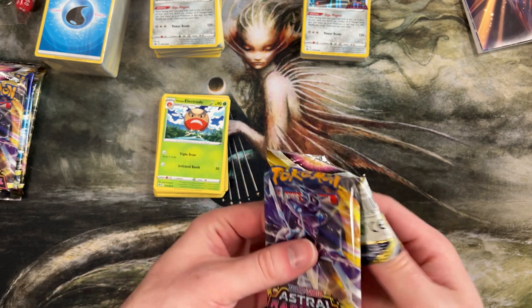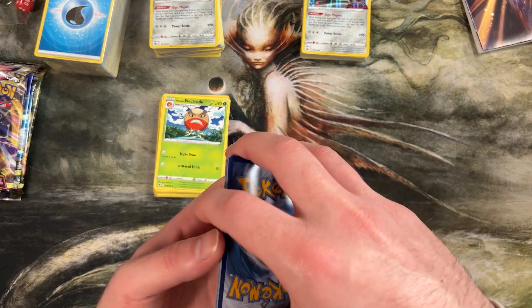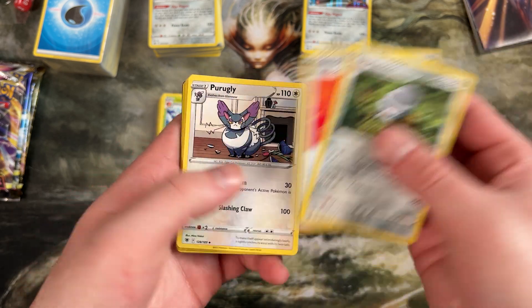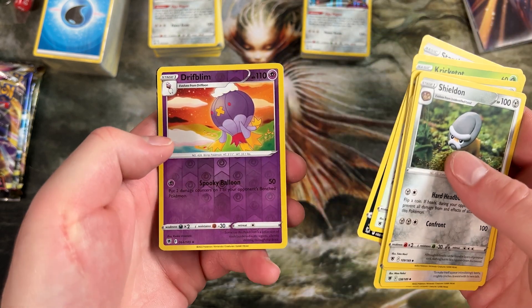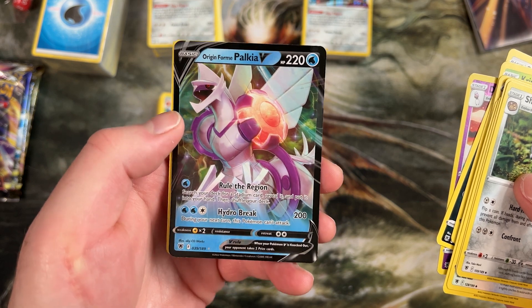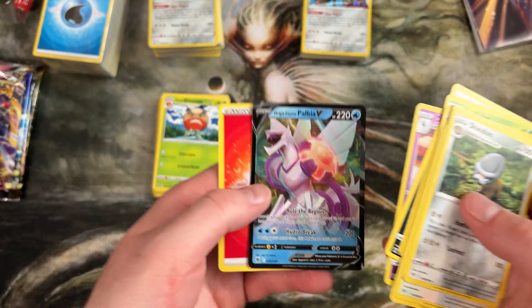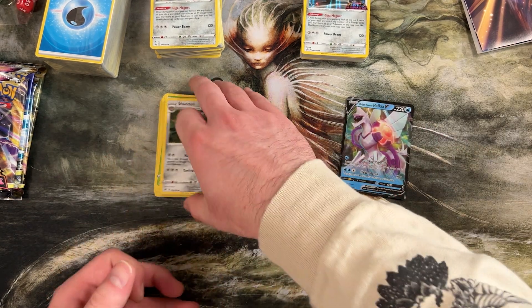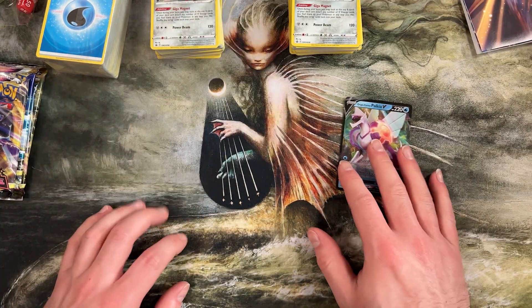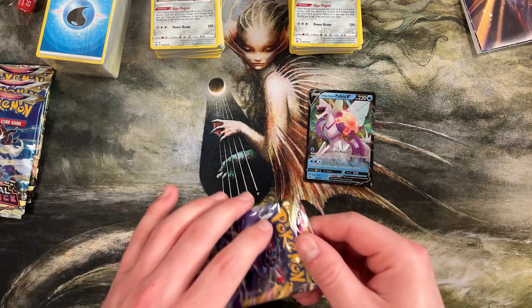I'm sure like me, a lot of people just have infinite EX and GX cards in their collection they're just itching to play with. We've got a Reverse Holo Drifblim, and then an Origin Form Palkia V — very cool, immediately playable in the water deck. Oh, and it searches for a stadium — what a cool card. I don't feel like we did too bad. We basically have two completed decks out of the box you can jump in and play with. That's definitely what they were going for — a kit that two people could jump in and play with. I think they nailed it.